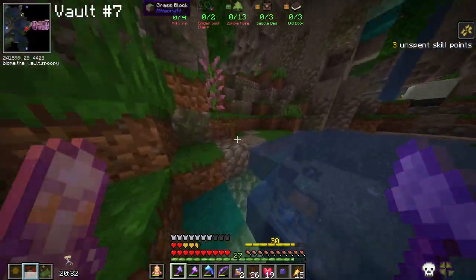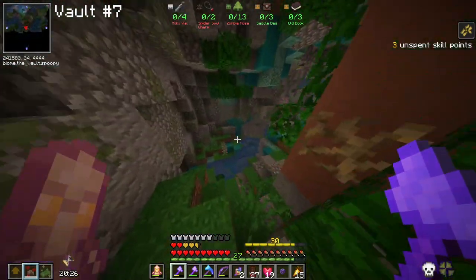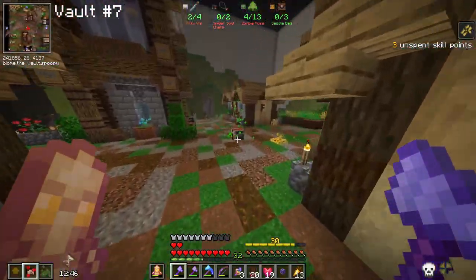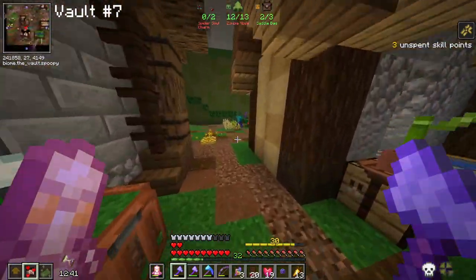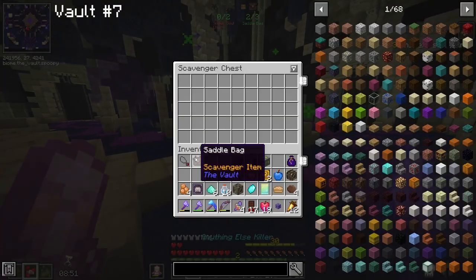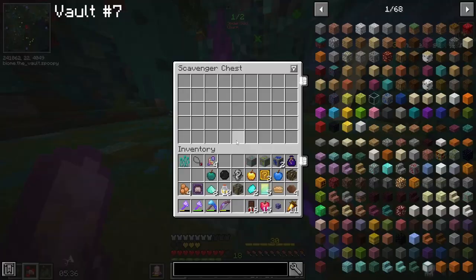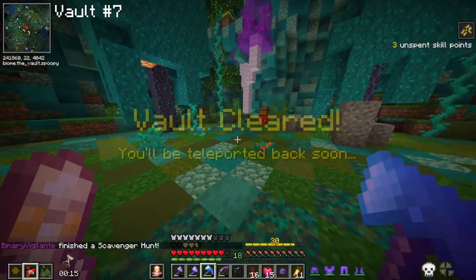Vault run number seven - we've passed the midway mark, and this one turned out to be yet another scavenger hunt. I was determined to complete this one and so far I was doing well. I needed to kill spiders, skeletons, and zombies to get what I needed. I just needed one more zombie nose, one more saddlebag, and two more spider soul charms. After more slaying and collecting, all I needed was just one spider soul charm. I actually did it! I actually managed to complete a scavenger hunt - do I get a scavenger crate? I've never gotten one of those before.